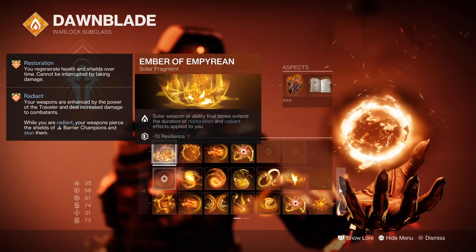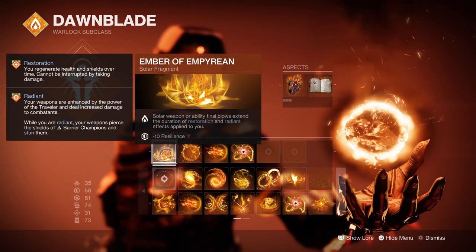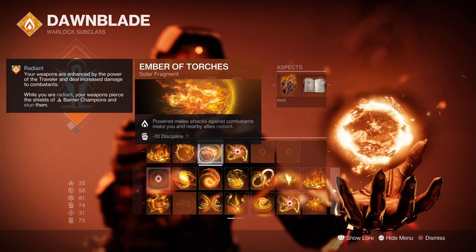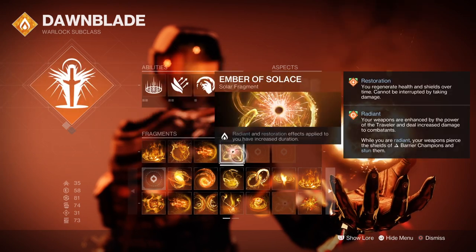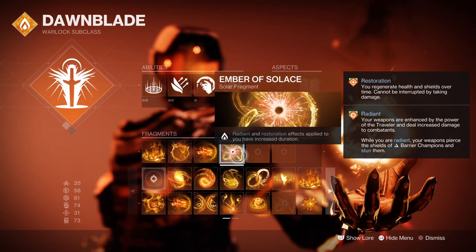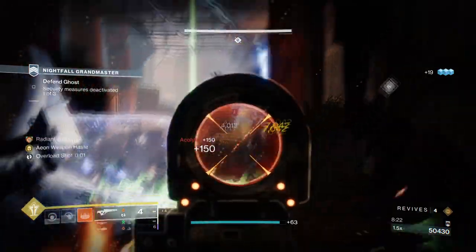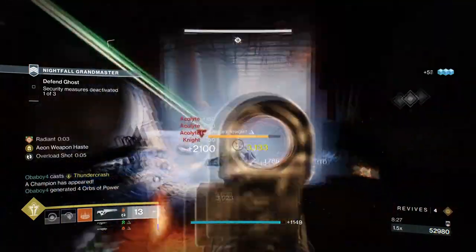Looking into the Fragments, we have Ember of Imperium where Solo Weapons or Ability's Final Blows will extend the duration of Raging and Restoration. Ember of Searing where defeating scorched targets grants Mini Energy and creates Fire Sprites. Ember of Torches where Powered Mini Attacks against targets makes you and ally's Radiant, and Ember of Solace where Radiant and Restoration effects applied to you last longer. Applying Radiant for us and our team plays quite a big benefit with being a team supporter, and with how often we can trigger it, this will make certain tough enemies less of an obstacle over time.